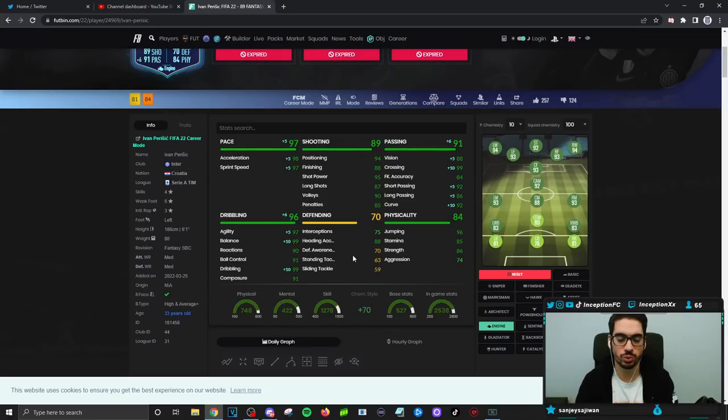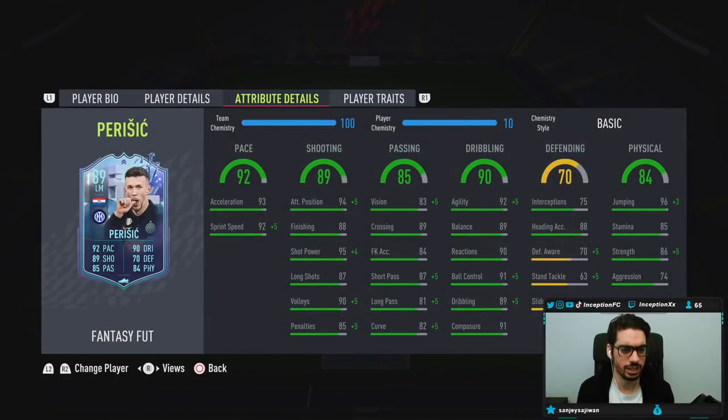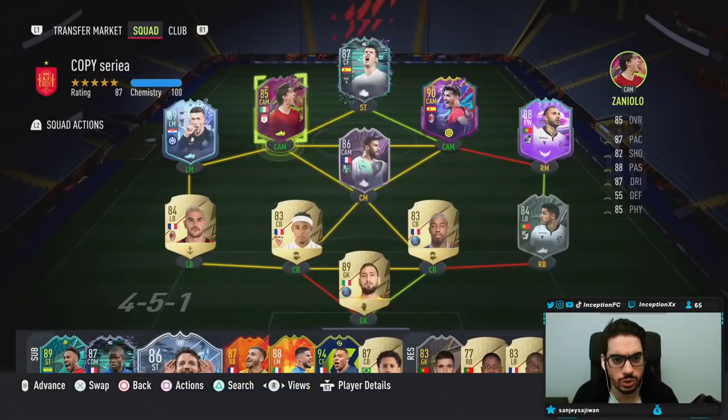Even if I just give him an engine and play him on the side areas in a 3-4-1-2, I think that'd be fine. He has some physical stats too — 86 strength, 85 stamina is the part that's a little bit weird, but he also has 96 jumping and 88 heading accuracy. So that's actually pretty helpful.